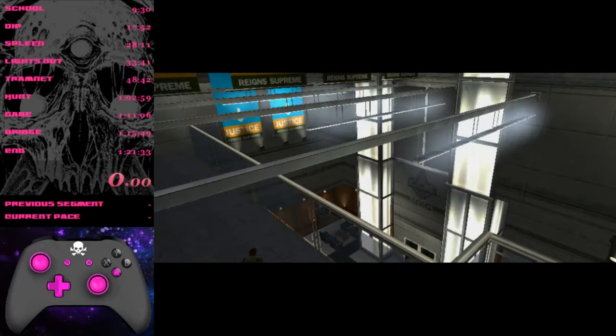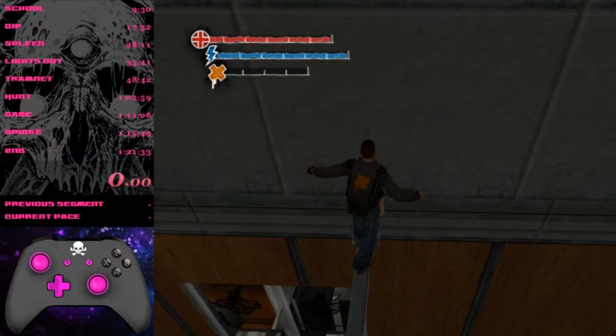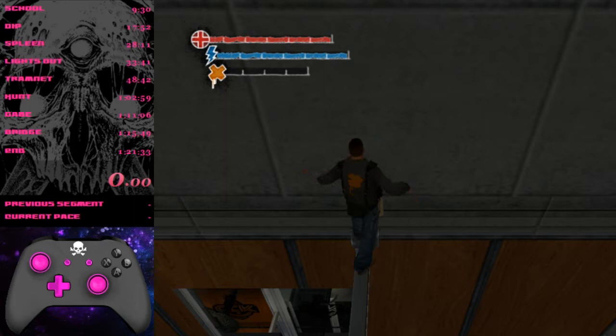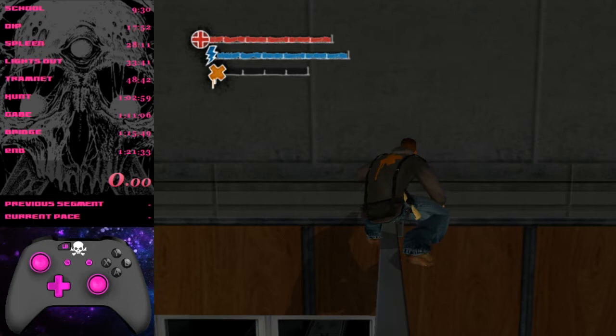Now we're doing a floor clip zip. Get in the corner, face the wall. It's almost identical to a normal zip: press jump, hold intuition, then press crouch — that puts Train all the way into the crouch position. Keep holding intuition and only intuition, then press left, then release intuition. That clips you through the floor. Then press B to drop down.